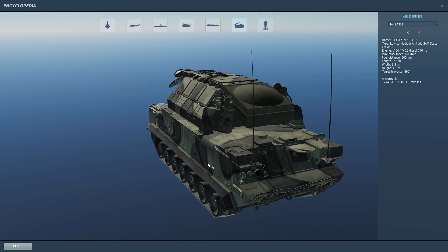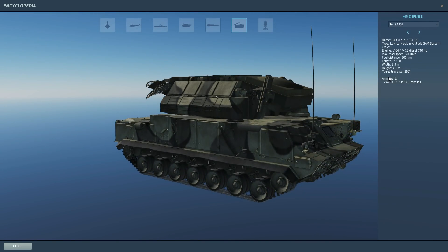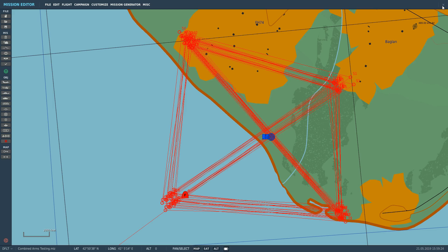The missiles are kept in the turret - the hatch flips open and they shoot upwards, which is really cool. So let's go through the stats. Its name is 9A331 Tor, NATO designation SA-15. It's a low to medium altitude SAM system with a crew of three. Engine is a V12 diesel, 740 horsepower, max road speed 60 km/h, fuel range 500 km. Armament is two times four, eight total SA-15 9M330 missiles.